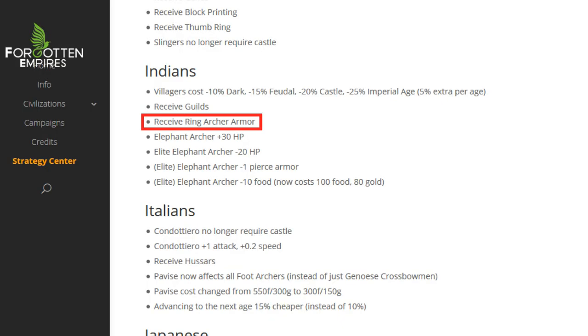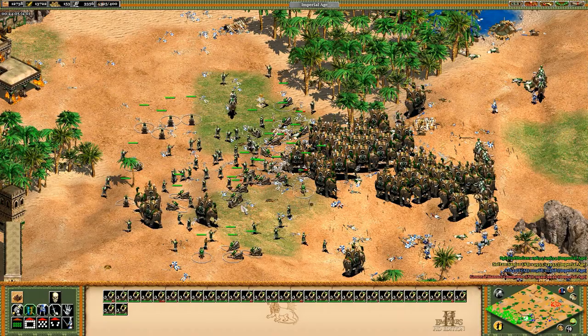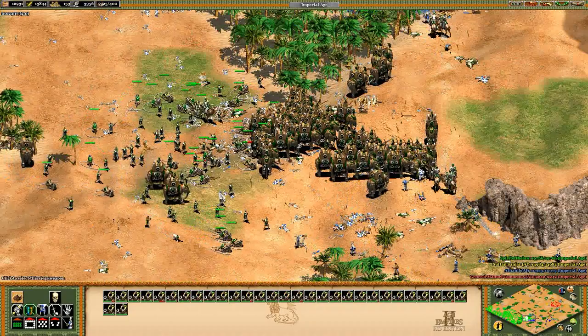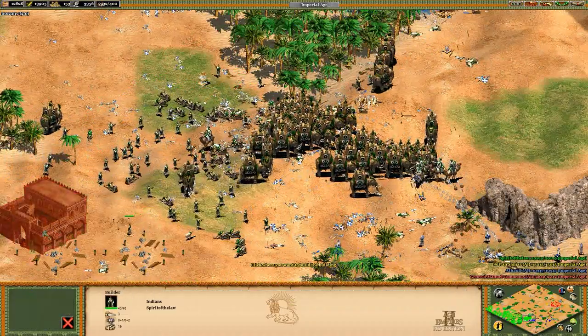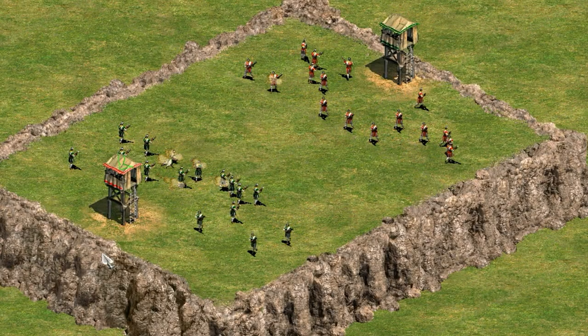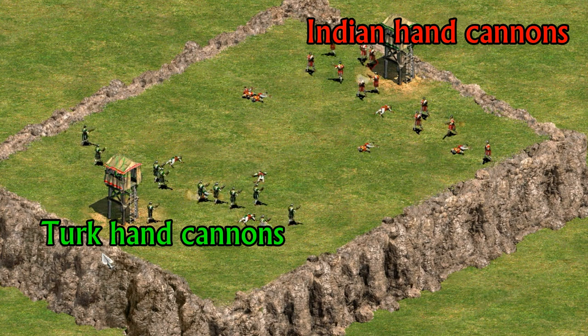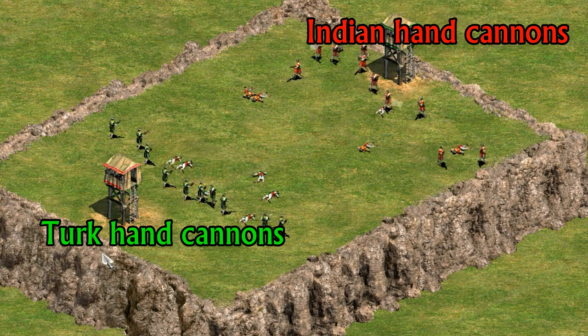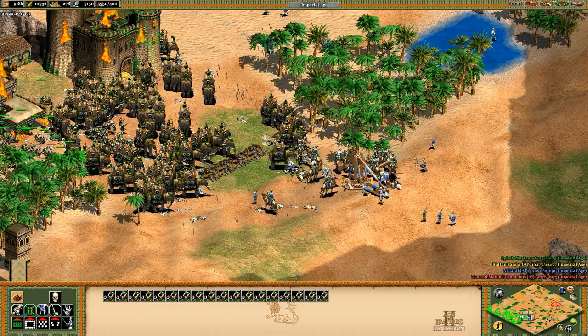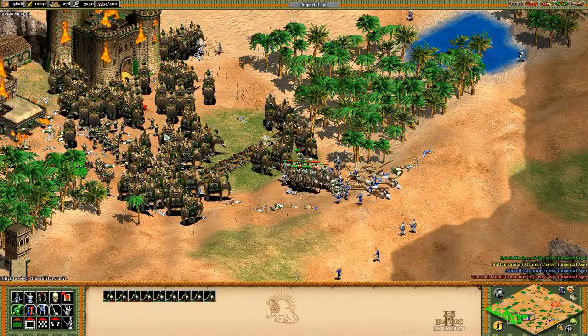The next change is that the Indians now receive Ring Archer Armor. Their archers really did look good otherwise, so it's a nice tech to get and it puts them on par with other civilizations with surprisingly good archer tech trees like the Japanese. The biggest impact is on the hand cannoneers, which now have the unique tech of plus one range and they get all the armor upgrades. They will most definitely beat normal hand cannoneers with their extra range, and we can have a legitimate discussion about them joining Spanish, Turks, and Portuguese as having the best hand cannoneers. The Indians desperately needed a buff to their best anti-halberdier unit since halberds are such a great counter to the camels and elephant archers the Indians rely on.